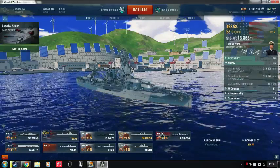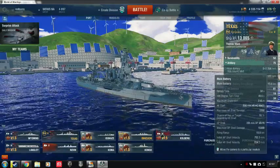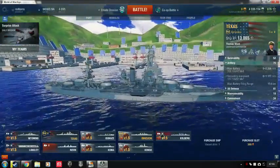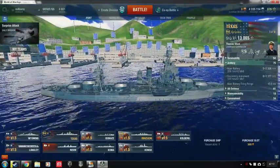It's got 19 to 305 millimeters of armor, which is really good — really exceptional for its tier. Artillery is something that stands out with this ship: it's got five sets of twin 356-millimeter cannons.